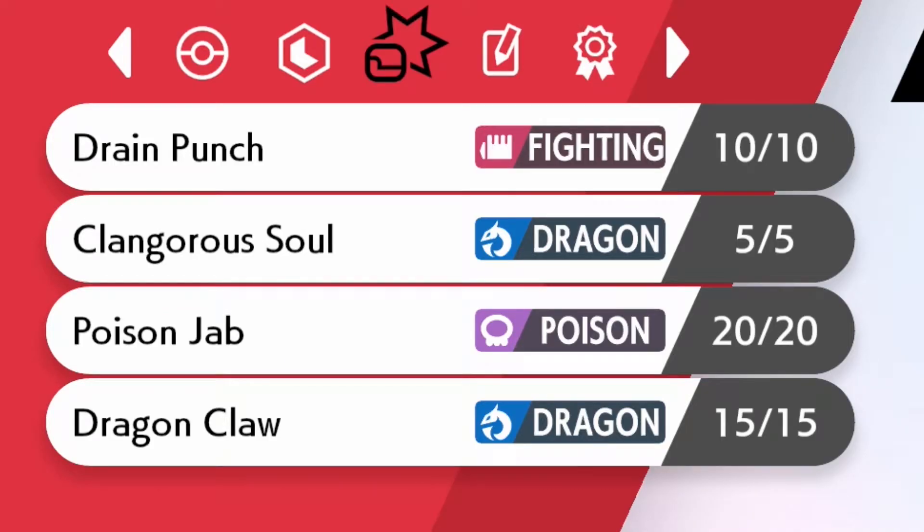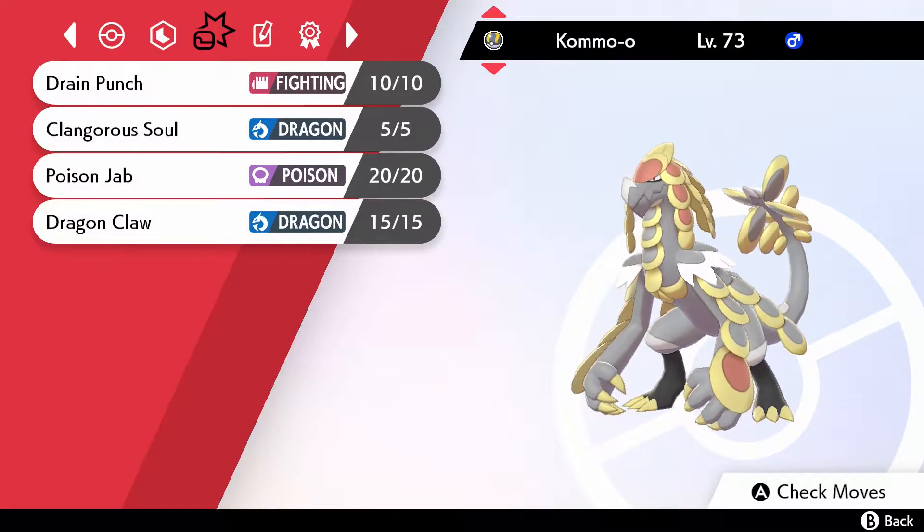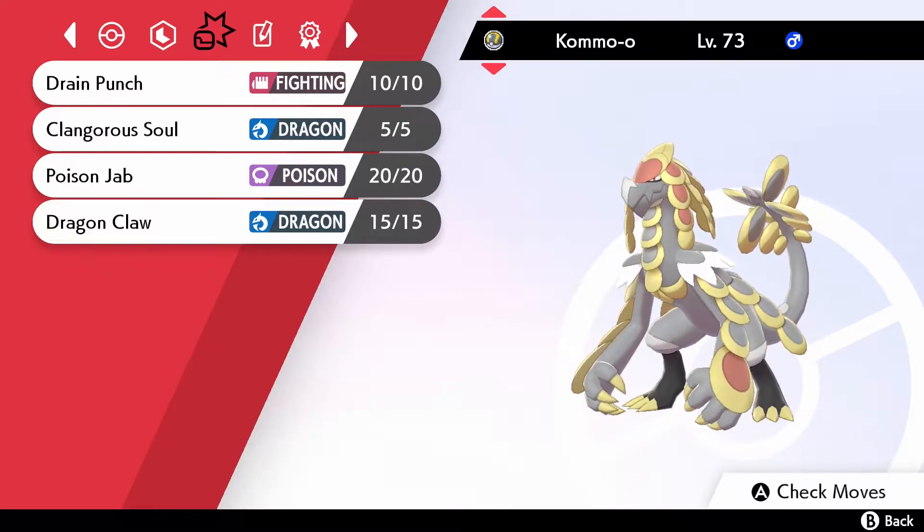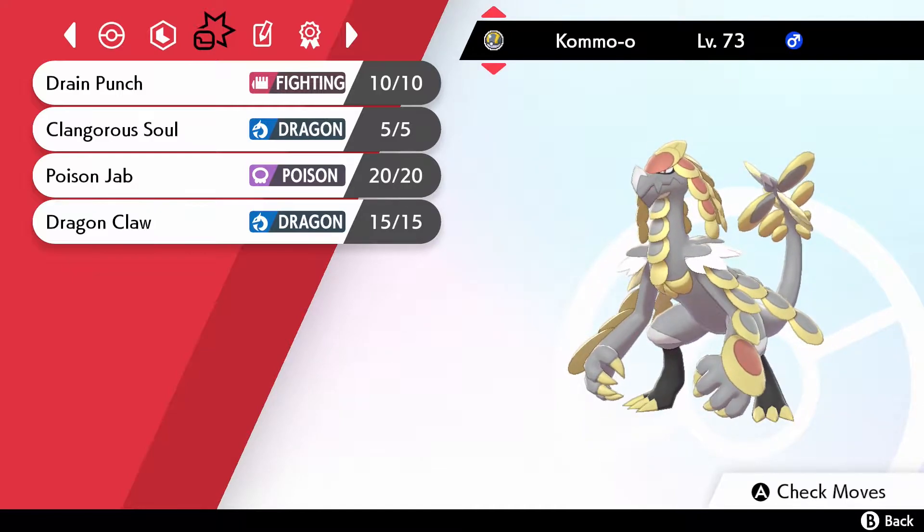This is a Drain Punch and Clangorous Soul set. Clangorous Soul is a move that boosts all of your stats by one level at the cost of a third of your HP, so it can be quite risky. But when it comes off, it's great — you get that added boost in speed, both defenses up a level, and of course the additional offensive power.